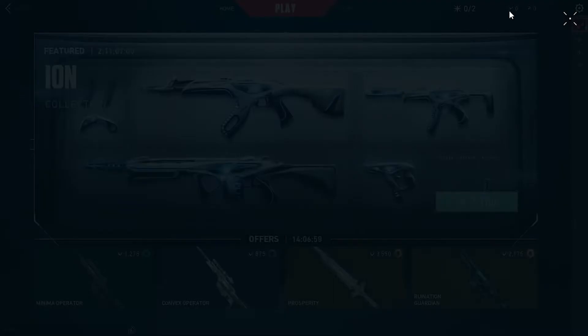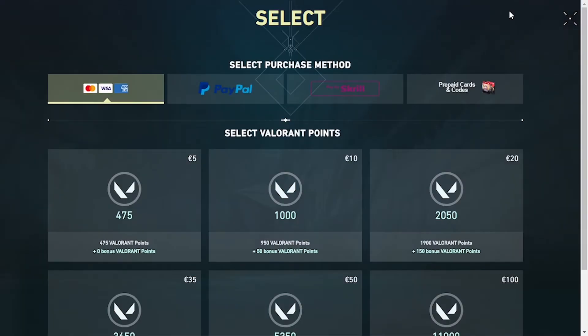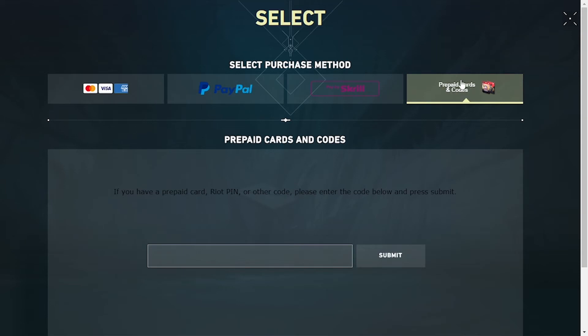Click over there. On this page you can see the Prepaid Cards and Codes option available, along with a bunch of different options. In order to redeem your gift cards and prepaid cards with codes, click over here.